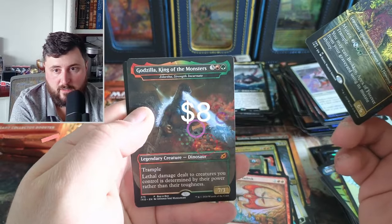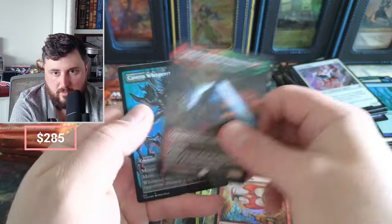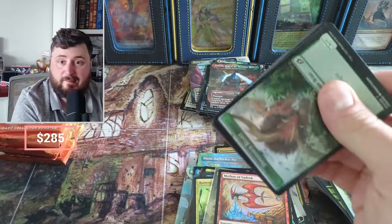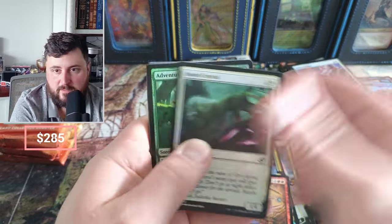Godzilla — there we go, King of the Monsters, Strength Incarnate. And a Cavern Whisper. I think we're at two Triumphs — I feel like I need a Triumph counter to hit the button and count my Triumphs for me. Dinosaur Beast.